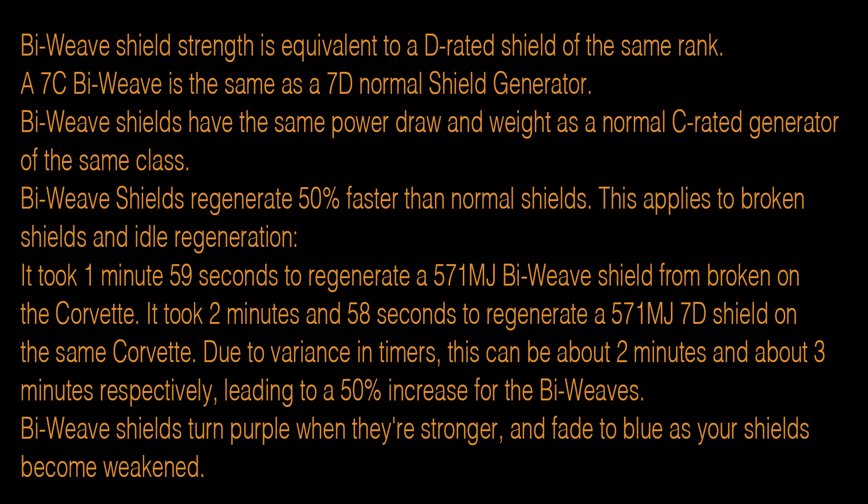Biweave shield strength is equivalent to a D-rated shield — a 7C Biweave is the same as a 7D normal. Biweave shields have the same power draw and weight as normal C-rated shields. They turn purple when stronger and fade to blue as they weaken. Biweave shields also regenerate 50% faster than normal shields, and that applies to both offline and online shields.